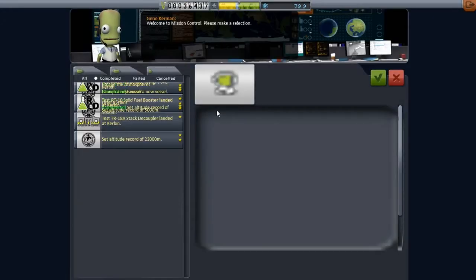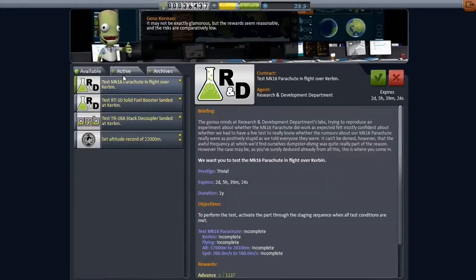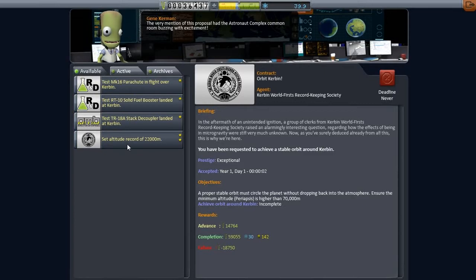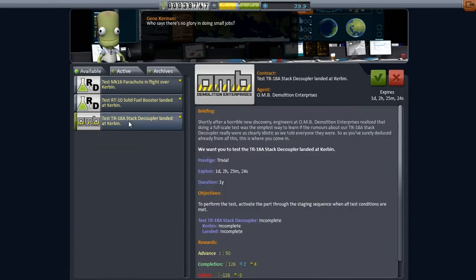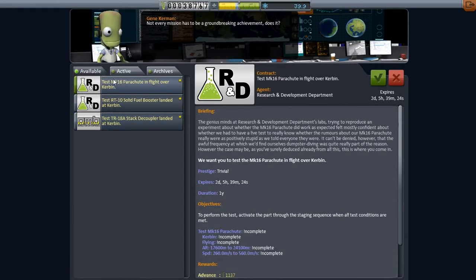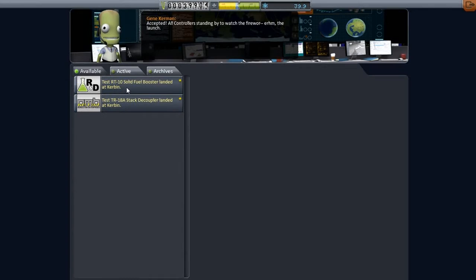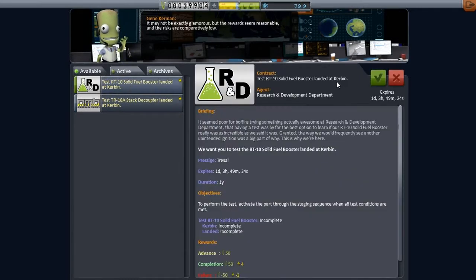Let's see what's new in Mission Control. This stayed here as expected — we didn't fail it. Failure — how do we get that? Not sure. What's new? Oh, we can definitely do that. Sure — we can test the parachute. Solid fuel booster — which one is this? This is the one we have, isn't it? Yeah, I think so.